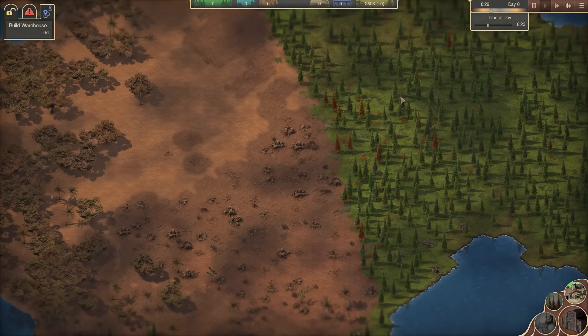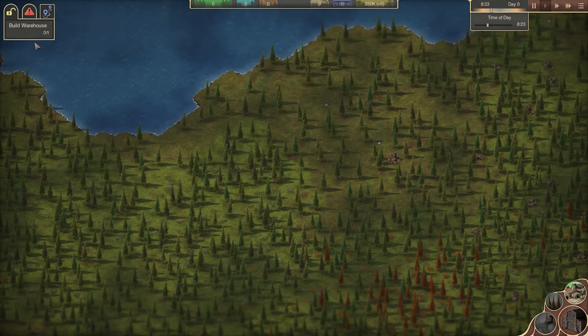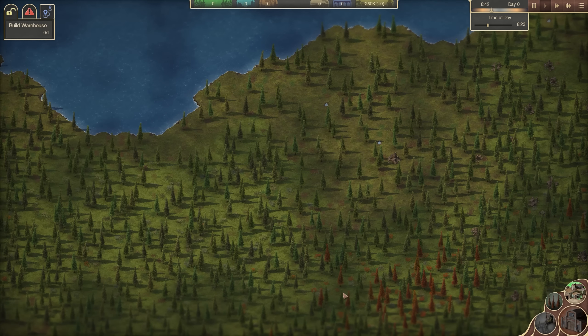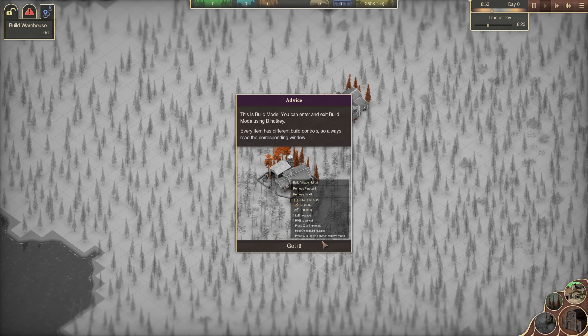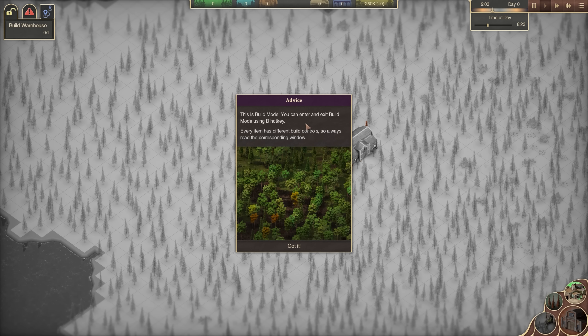Alrighty, we're in. One great thing about this game is all of the quality of life features. On the left we have a list of objectives we can complete to unlock various things and progress through the game. The first thing is building a warehouse, so we'll click B and get our first advice screen. I've kept the advice on — you can turn it off in options if you want, but it'll remind you how certain things work. I decided to keep it on in case either you wanted to pause the video or I forgot how something worked.